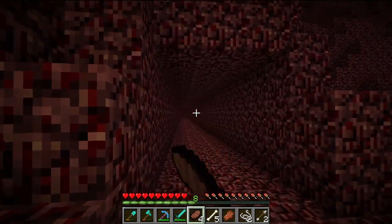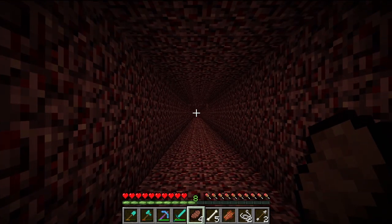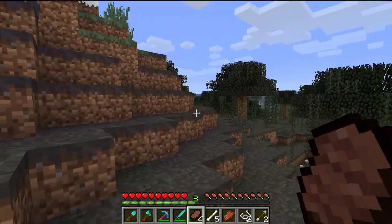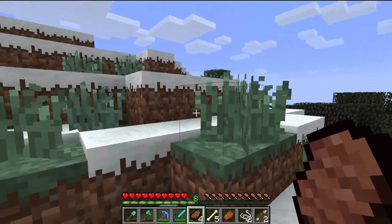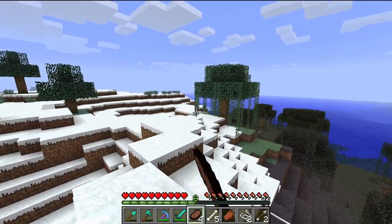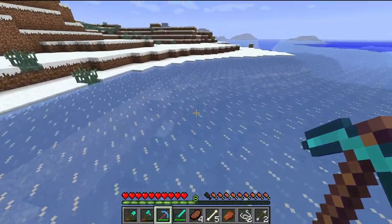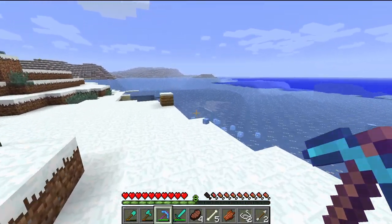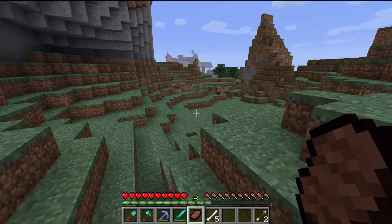I've dug out a pathway to an ice biome. You come out here at the swamp, which I know isn't ideal for an ice biome. But if we get right up here you can see the snow, the ocean, and the ice down there. That's how the ice works. This is the section that we collected everything from. As you can see, we got a bunch under the ice.